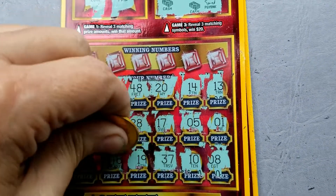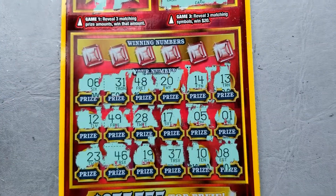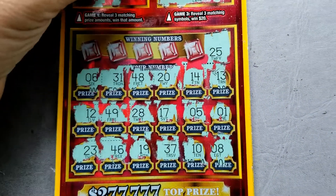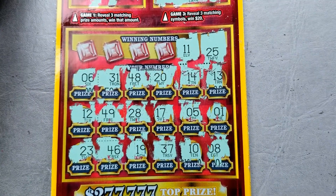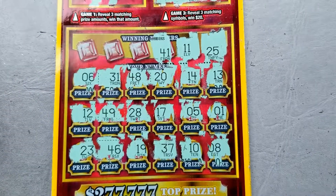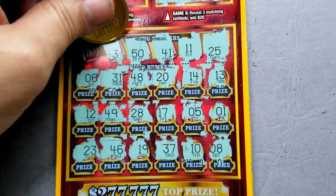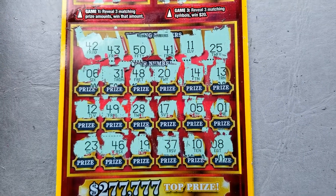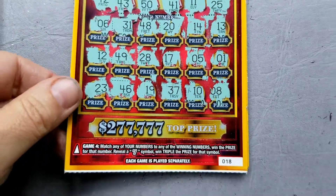Last couple of spots here. Let's see if we can match and win. 25 — I do not see a 25. Number 11 — we have 10 and 12, number sandwich. 41, nope. Number 50 — no 50. Number 43 — no 43. And number 42. So it looks like ticket 18 is not a winner.